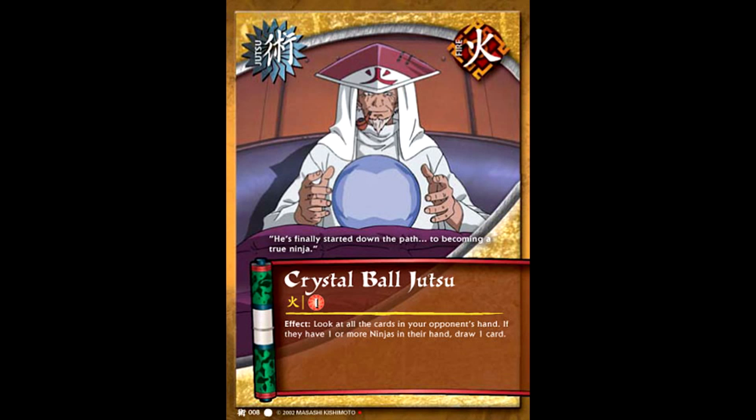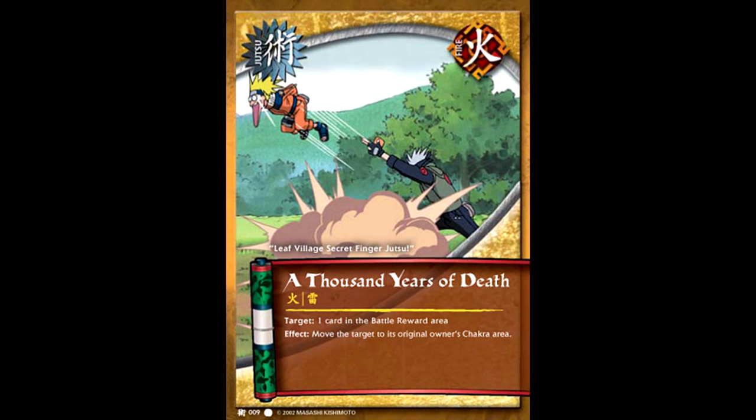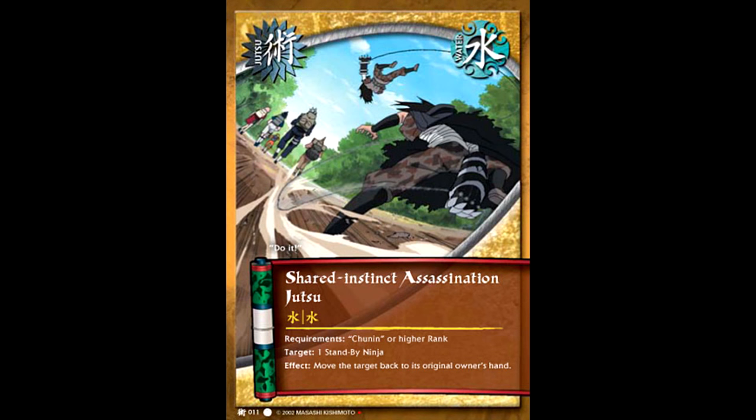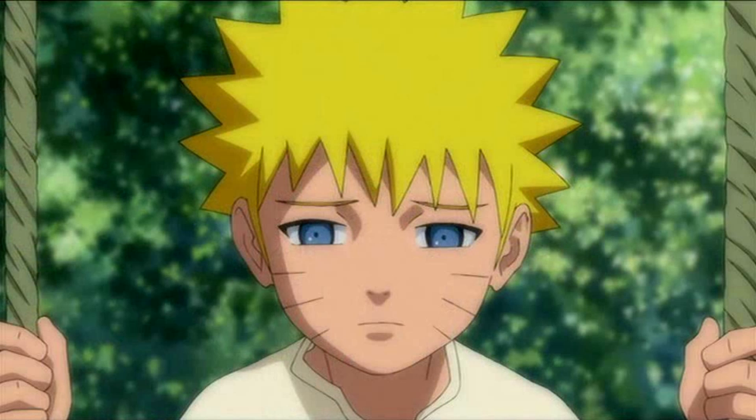Now, this isn't to say that other stuff in the set was completely useless — it was just horribly outclassed. Some people would mix it up with jutsu like Crystal Ball Jutsu that let you look at your opponent's hand and draw a card. Thousand Years of Death let you get one of your opponent's battle rewards back into your hands. Water Prison made your opponent's head ninja a 0 for the turn. And a surprise Shared Instinct Assassination — if your opponent got scared and sent a little meat puppet out to block, you could actually get rid of one of their big guys, putting them one ninja behind you. Finding ways to sneak some of these surprise techs into your deck was a way to keep the game interesting without becoming completely uncompetitive.